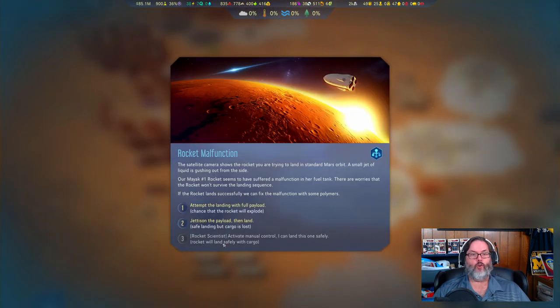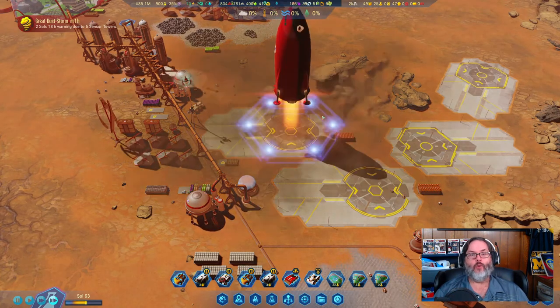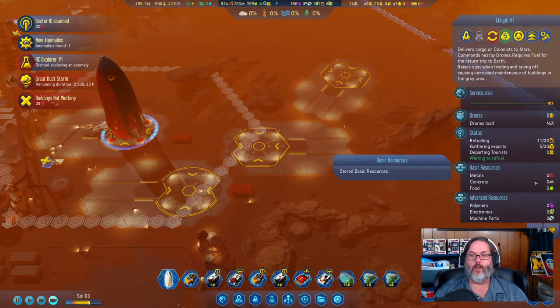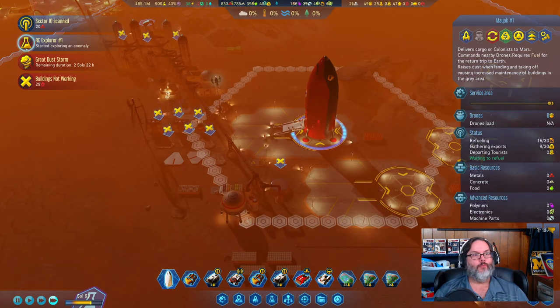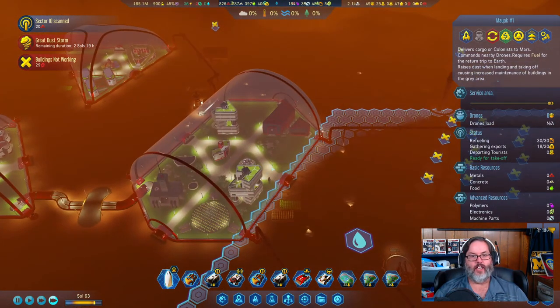The rocket is ready to land, but there's a small jet of liquid fuel leak. We can attempt to land but the rocket could explode, or we can jettison the payload — the cargo is lost but the rocket will be safe. That sucks, but luckily I don't need it right away. We'll resend a rocket. He certainly can't take off in that condition. That's rough when you get hit with one of those.